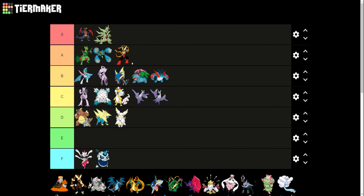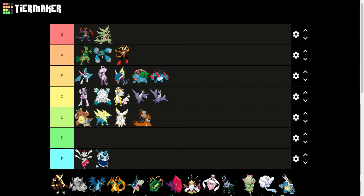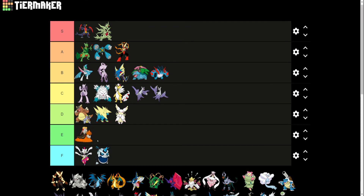Mega Blaziken is awesome looking. I like it a little bit better than Sceptile, but I think it is still A tier. Mega Camerupt — I like the idea behind this design, that there's a volcano exploding on its back. But I don't understand where its legs went, and I think it looks really awkward. It's not as bad as Glalie and Medicham, but it's not very good.